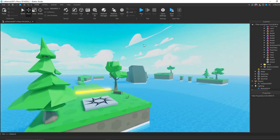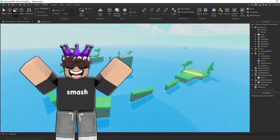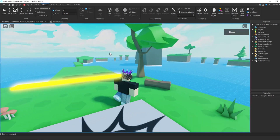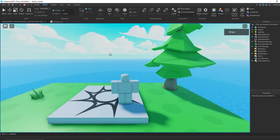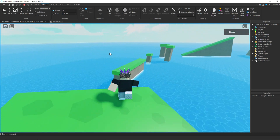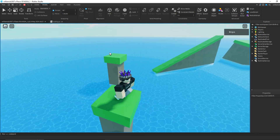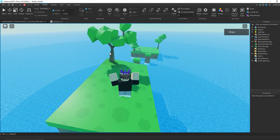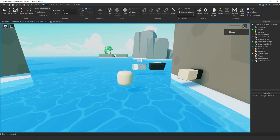Looks a lot nicer now. So far this is how the game looks and I'm honestly super impressed with how it looks. Let's go ahead and give it another test. I'm in the game right now and as you can see if I jump off I'll die right away because that's what a death pad does. Let's try to make it to the end, and if I can't do it I'm gonna make it easier for myself.